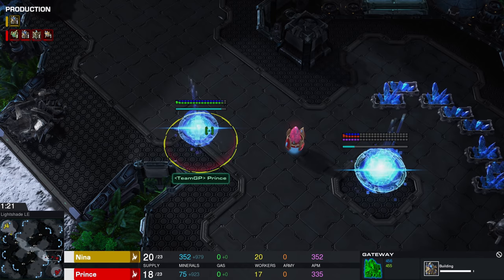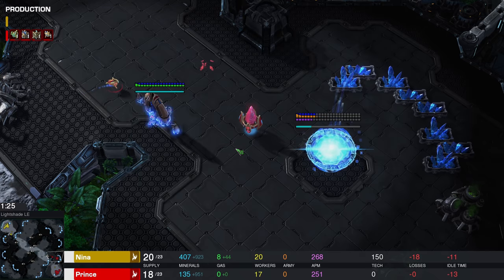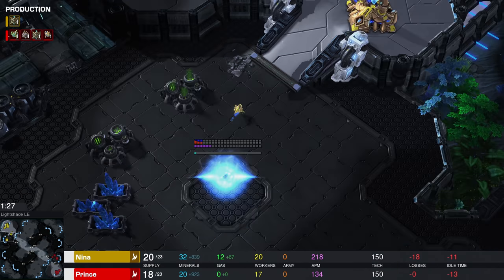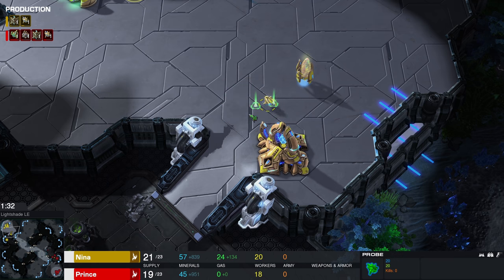A little bit of a build order deviation so far. Prince apparently opting to go for the low ground wall-off over here. Generally speaking, I prefer the approach that Nina is going for, because you can obviously wall in relatively easily and then complete the wall-off with a pylon, or for example a shield battery, and that way you can prevent Adepts from coming in.